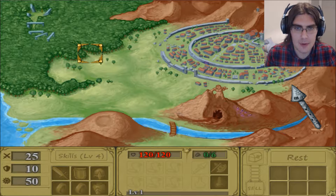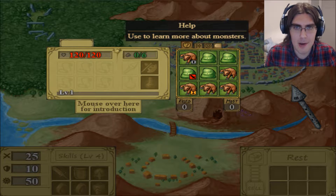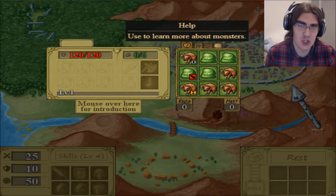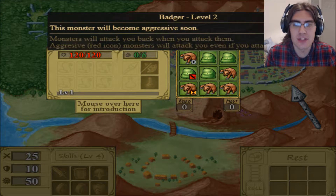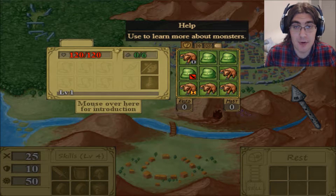Straight into it. That's good. I have no idea what I'm doing. We have a nice city. Is this the first level? There's health, there's stamina, there's stuff. I wouldn't mind just a short tutorial, please. It just tells me about monsters. Monsters will attack you back when you attack them. Aggressive red icons will attack you even if you attack other monsters. We're just getting thrown into this game.